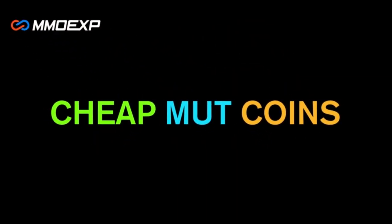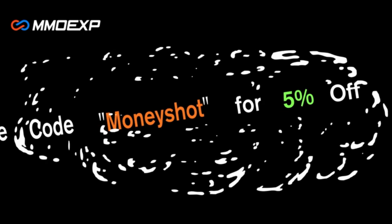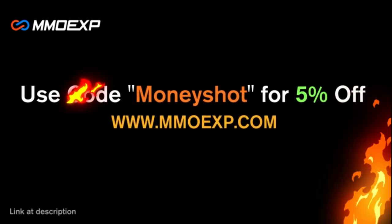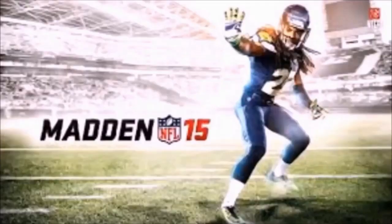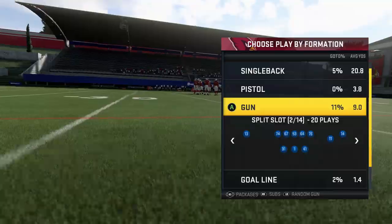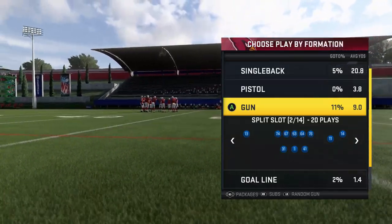Need some fast, cheap, reliable Madden coins? Go to mmoxp.com and use discount code 'money shot' for 5% off your order. Link in the description below. Welcome back YouTubers and Madden fans, this is Mad Money Shot.